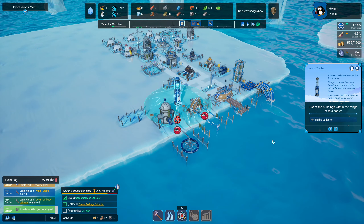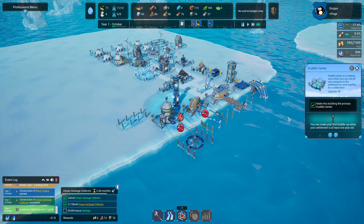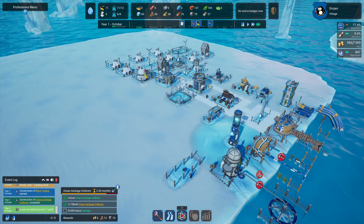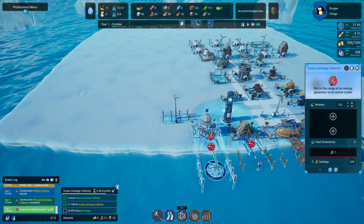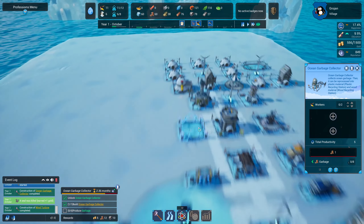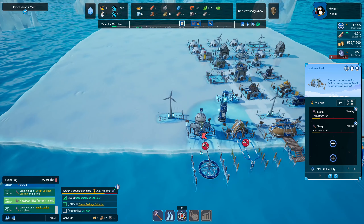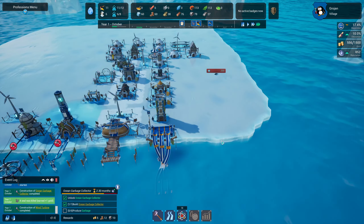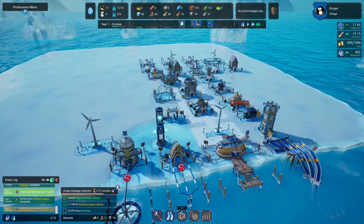This still has no power so we need to prioritize it. I was hoping the power would reach but not quite. Our penguins have got to run all the way there. We still have no idle penguins — we're going to need to reduce our builders by one again to man this. So we're knocking one person off the building crew and putting them in, and that's going to be Paul. We're in October of our first year.